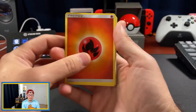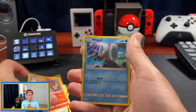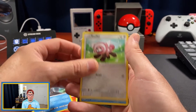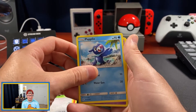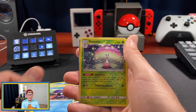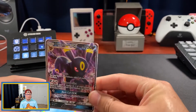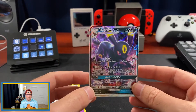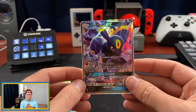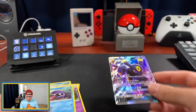We're going to flip it over: we have a Fire Energy, Dragonair, Poison Barb, a Torracat, Wingull — I see something shiny in the back there, so it looks like we probably got a big hit or at least something decent. We have a Stufful, the classic Piplup, a Zubat, a Shellder, Shiinotic, and we have an Umbreon GX. Not a bad hit — any evolution is a good card in my book. I think Maria is actually going to be pretty pleased with this. It's a little scratched up in the back, but overall not bad.